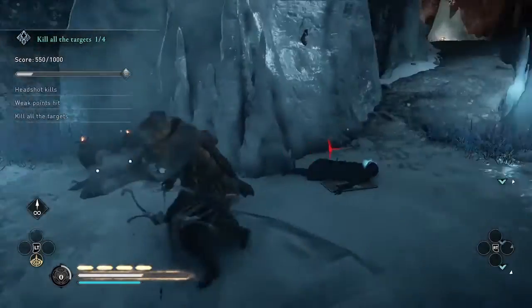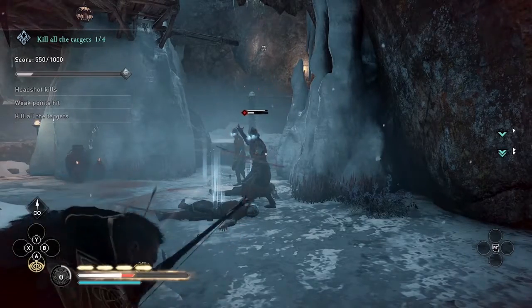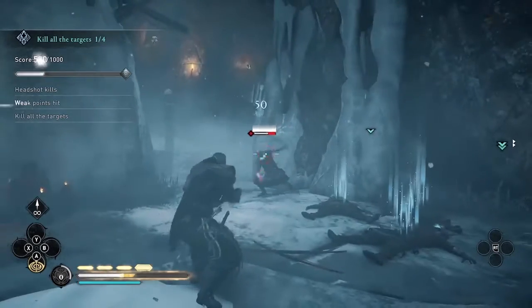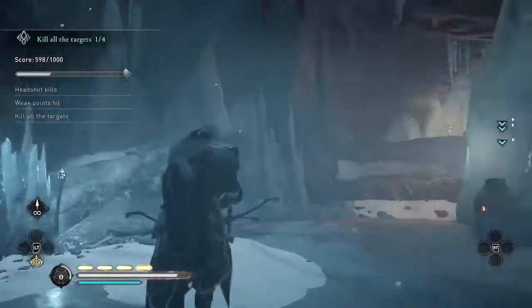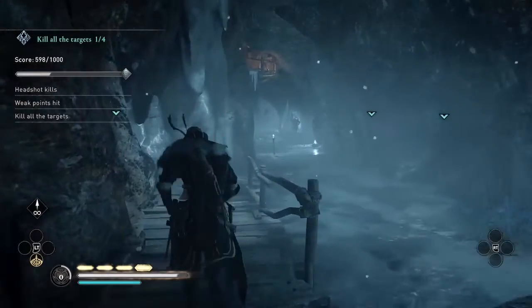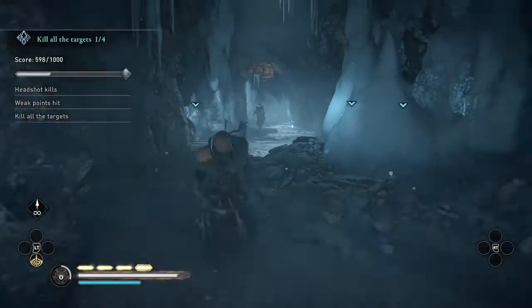Here I'm going around to try to get a better angle on these two archers, since I was having trouble getting their weak points from that other position. Unfortunately, I shot one and didn't get a weak point or headshot. Let's see if I can get the weak point here — yes, weak point and headshot. Then I'm going to auto-loot those dead bodies. Things are looking pretty good — I've got almost all my health, I've gotten a lot of weak points and headshots, and there are two more areas in this mine.